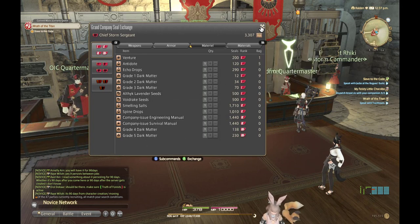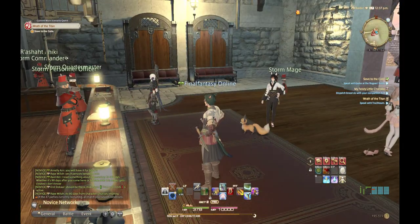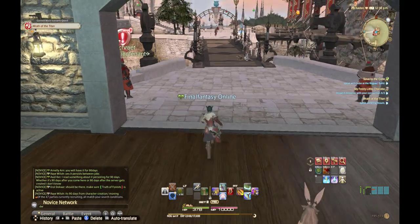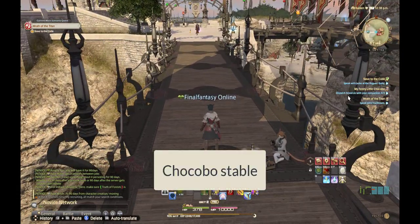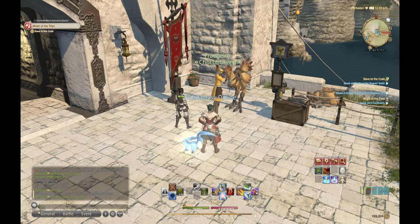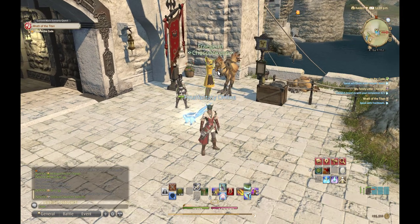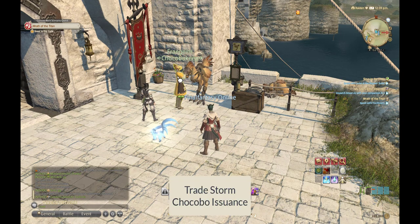After that, you'll need to make your way to the nearest Chocobo stable and unlock the Chocobo there. Every city will have a different Chocobo stable area. Go there and trade in the Chocobo insurance.